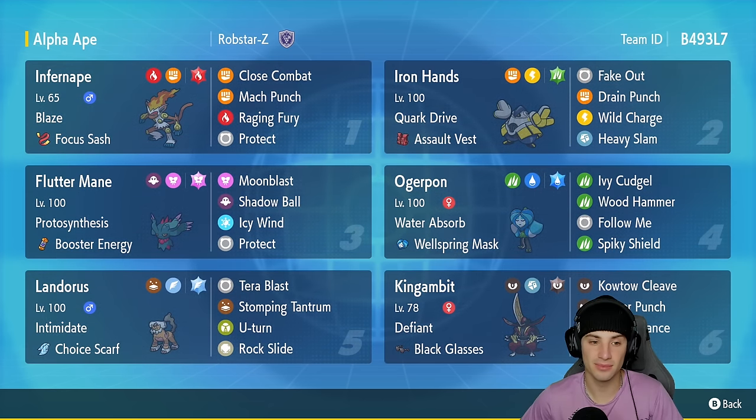Third slot is Flutter Mane with Protosynthesis and a Booster Energy — such a great ability and item combo. It's got Moonblast and Shadow Ball for its two heavy-hitting STAB moves, plus Icy Wind for speed control and Protect.